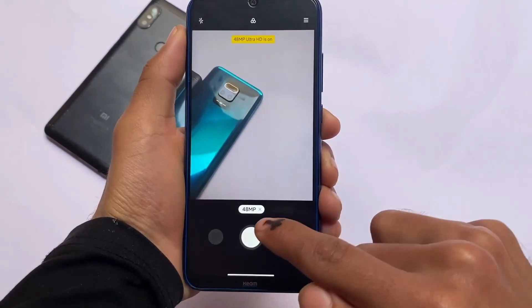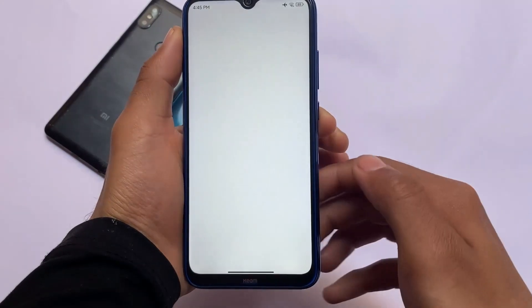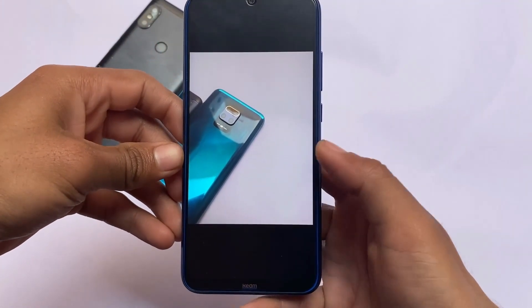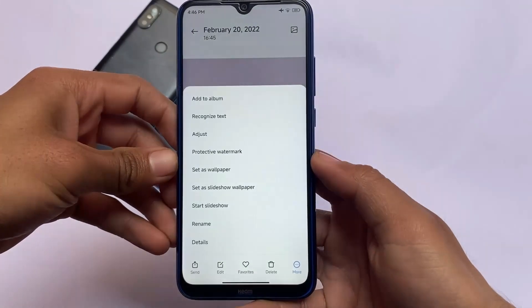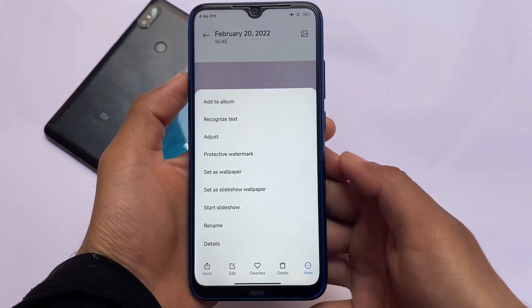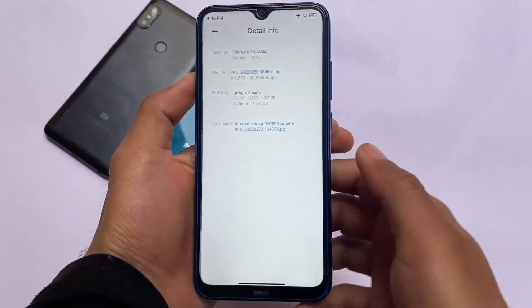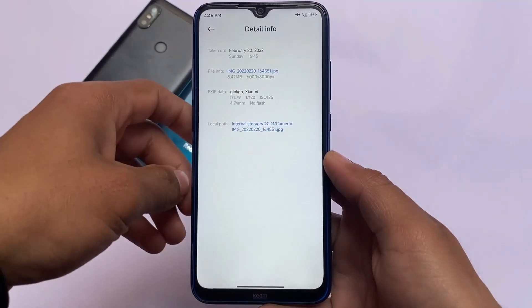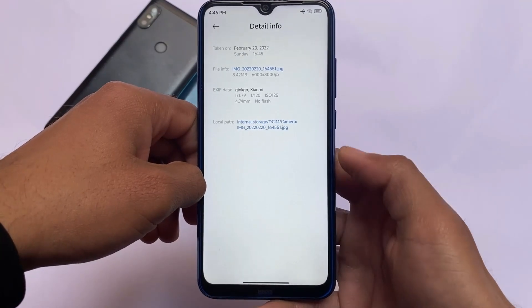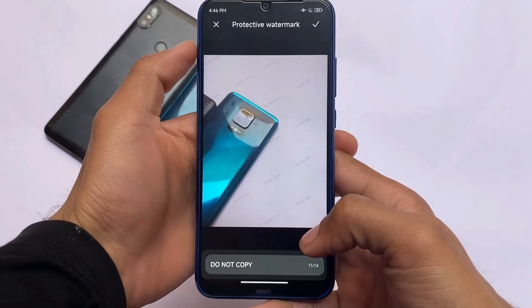The 48 megapixel camera is working perfectly fine. Let me show you — click on agree and you can see photos are clicking fine. Moving into the options, there's the 'protective watermark' feature which you only get in MIUI 13. In the gallery, the detail section shows 8.4MP in the thumbnail but the 6000x8000 48MP photo is working fine, and the protective watermark feature is also working.